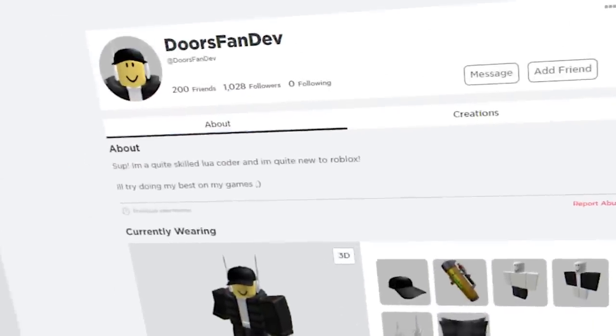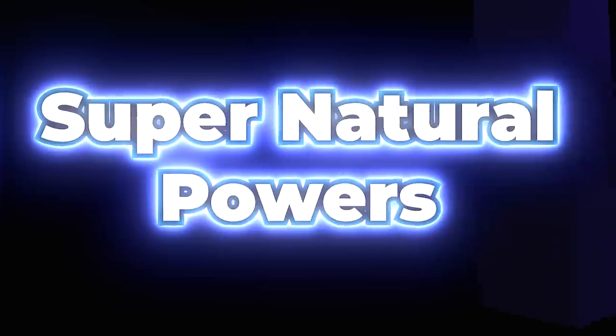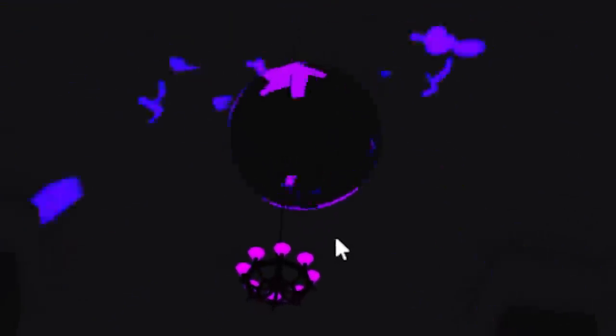This next one was created by doors fandove and, though simple, it features a cool concept and design idea. The room is known as Silence's Room, named after an entity concept called Silence — it's basically a black voided room with several door assets floating around, like sofas and wardrobes. This idea could be used for a future entity with supernatural powers. A guy who makes games also created a version of this silence hallway room, featuring some pretty creepy glitchy lights and more floating assets, though it is a bit too big and roomy.